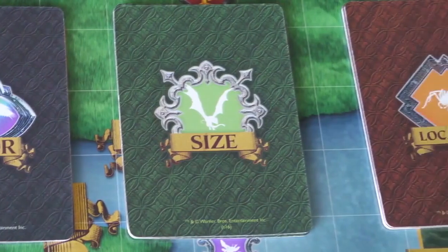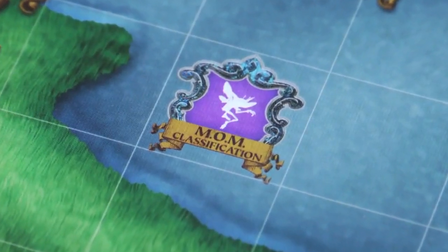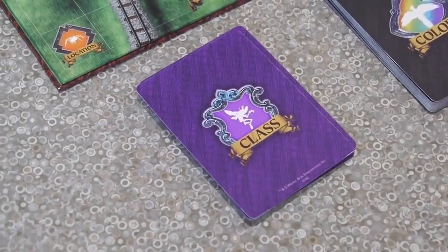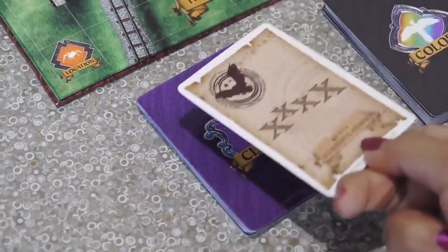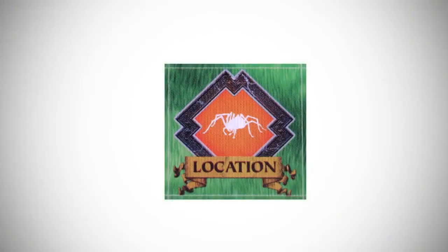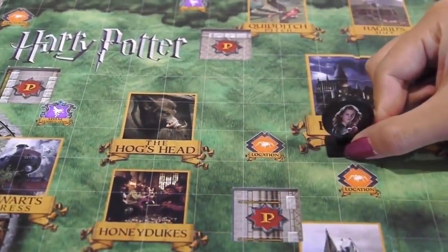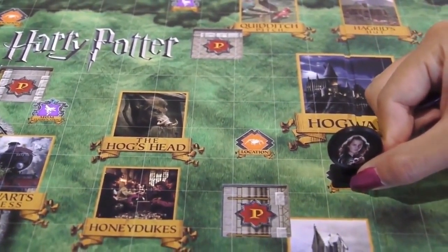Move your character in any direction based on the number you've rolled. The goal is to collect cards. If you pass over or end your move on a beast clue space, pick up the top clue card from the category shown on that space. For example, when you pass a location space, pick the top location card. You may not collect cards from the same card space twice in a row — you must move to another beast clue space and collect another card first.